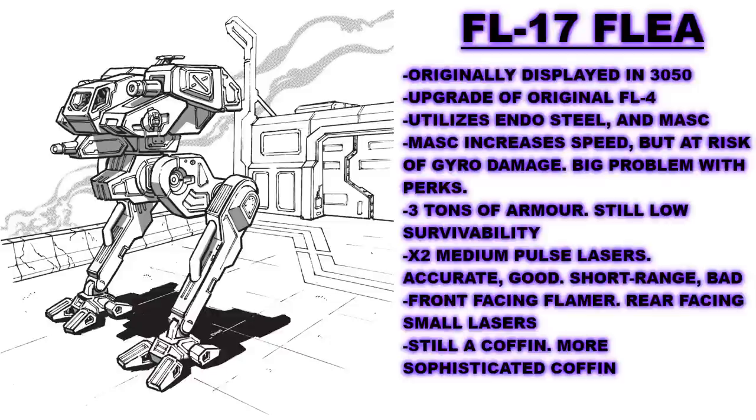Earthworks would, after the discovery of the Helm Memory Core, begin to produce these in some numbers, and would begin the process of upgrading them with recovered technologies as well. The most prominent of these would be the FLE-17, which was depicted in Technical Readout 3050. It utilizes several pieces of lost tech to try to enhance the design. First, it uses endo-steel for its internal structure to save one ton on space, something which is vital in 20-ton designs, as every ton does indeed count. It utilizes a MASC, which it can use to increase its speed temporarily, though should it fail to do so, will result in the gyro on board being damaged. Given its poor handling, this is in essence a death sentence for the Flea, as it will be forced to make a piloting roll with extreme difficulty, so it should only be activated under severe duress.